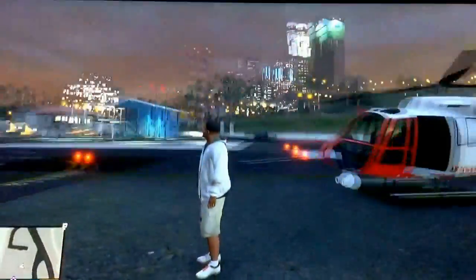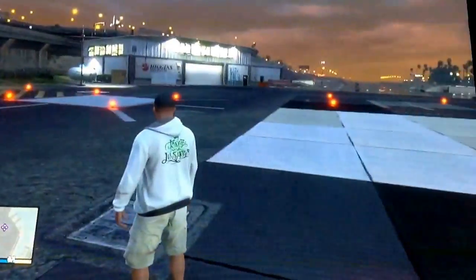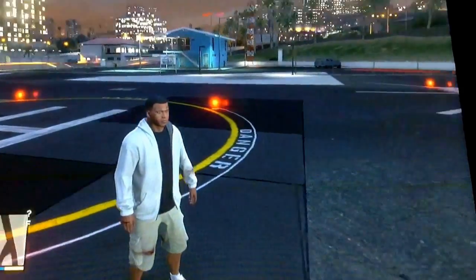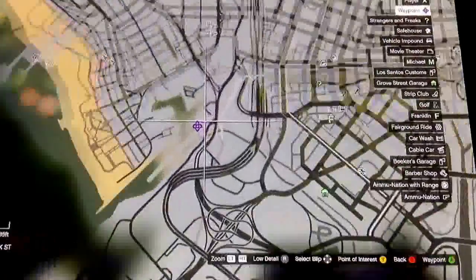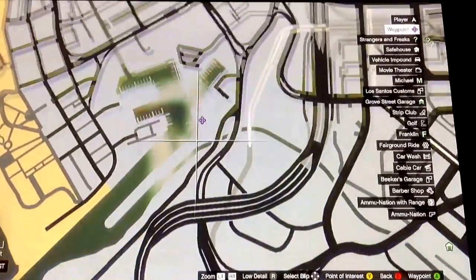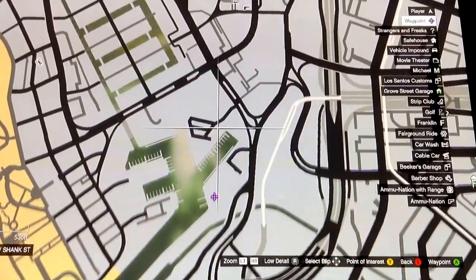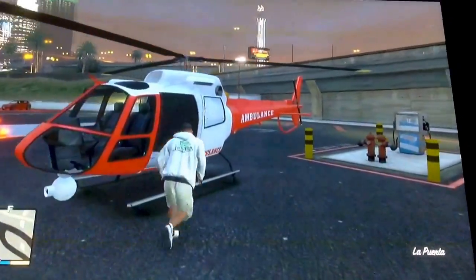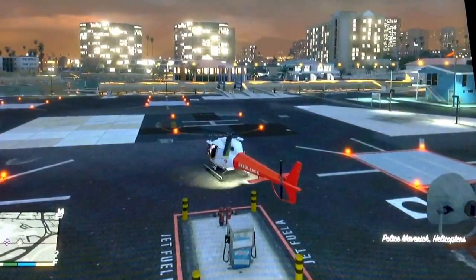Oh, there's a blimp up there. This is the next helicopter spot — that's the helicopter I just brought from the last location. There's actually none here right now, but 99.9% of the time they are here. I'll show you the place on the map — it's right here. Usually there's an Annihilator here, or whatever you call it, and then some other helicopters.